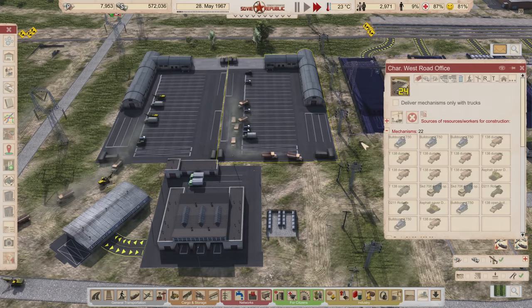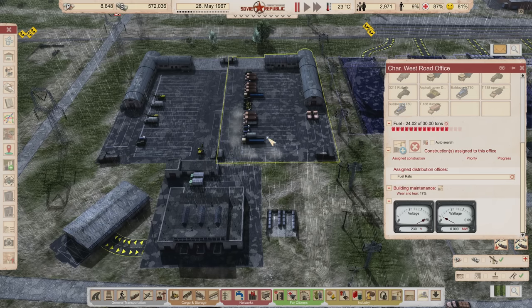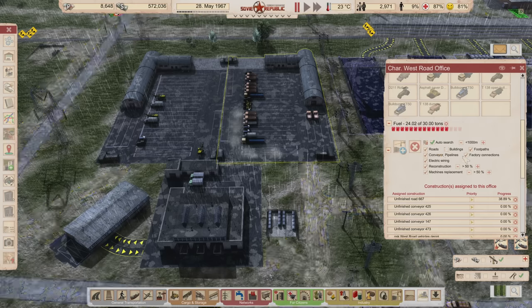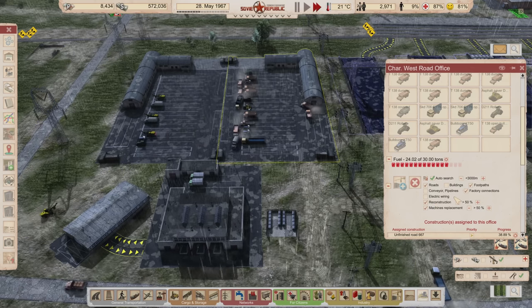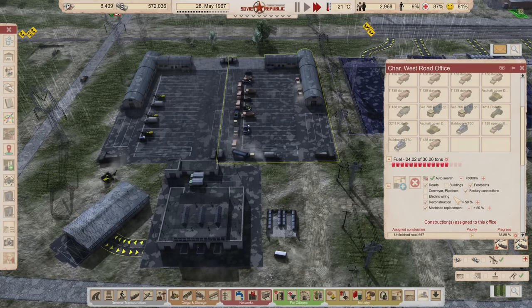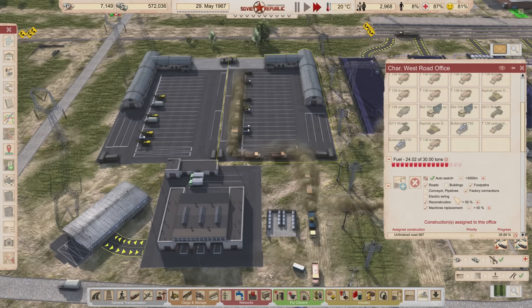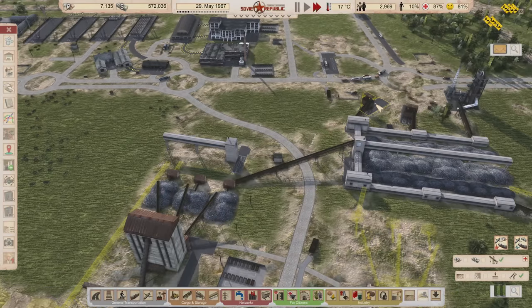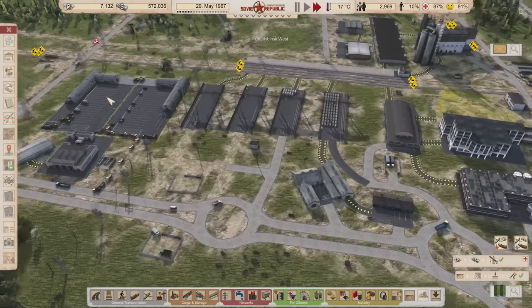Now with this road office I'm going to wipe the jobs and do an auto search, telling it not to do buildings or electrical wiring, and not conveyors or pipelines either. Everything else — footpaths, factory connections, roads — is fine. As for the reconstruction and machine replacement tasks, I think covered trucks are responsible for those, and since I have covered halls in here, I'll let that happen. Both offices will now get their gravel from a different source so dump trucks don't crowd one location.